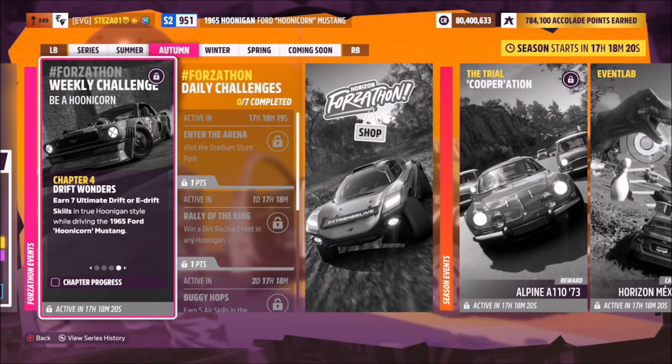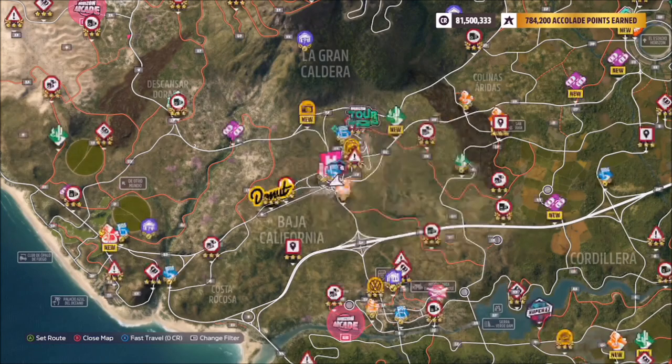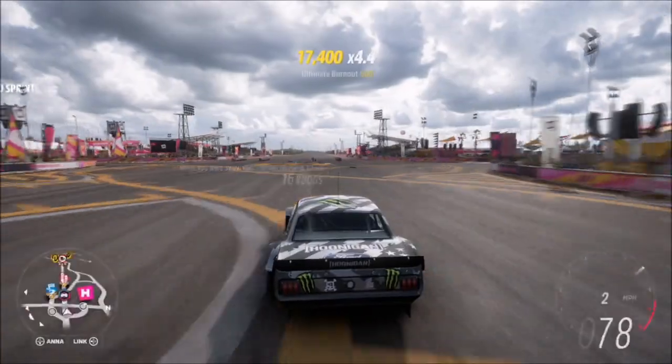The third and final challenge simply wants you to earn seven ultimate drift or e-drift skills. You can do this staying in Guanajato, but if you want a really easy way to do it, I recommend heading over to one of the main airstrips — in particular the one at the main Horizon Festival.